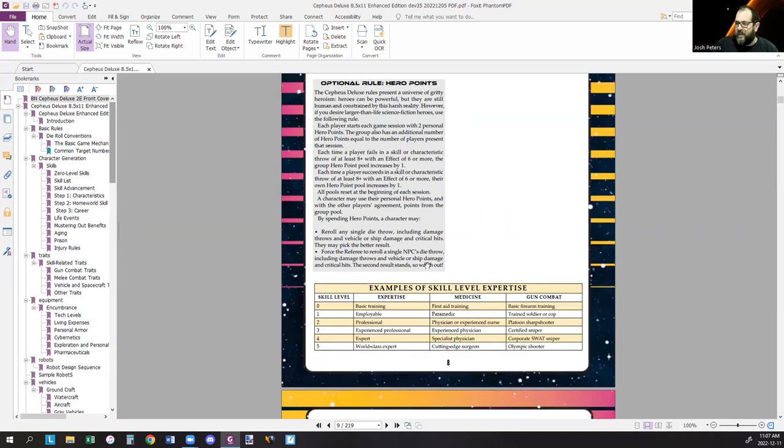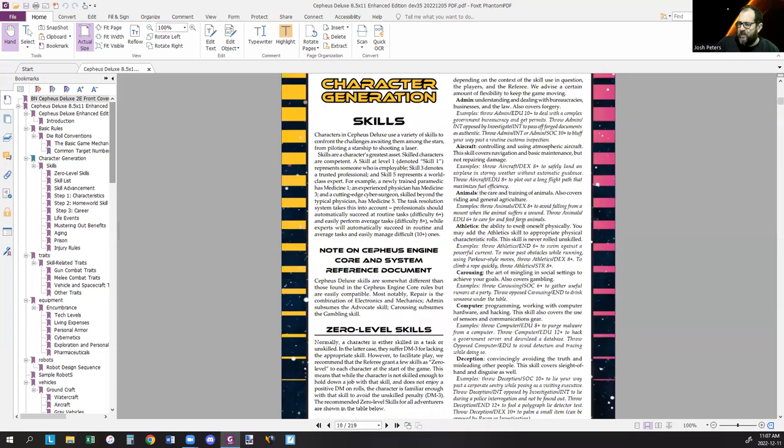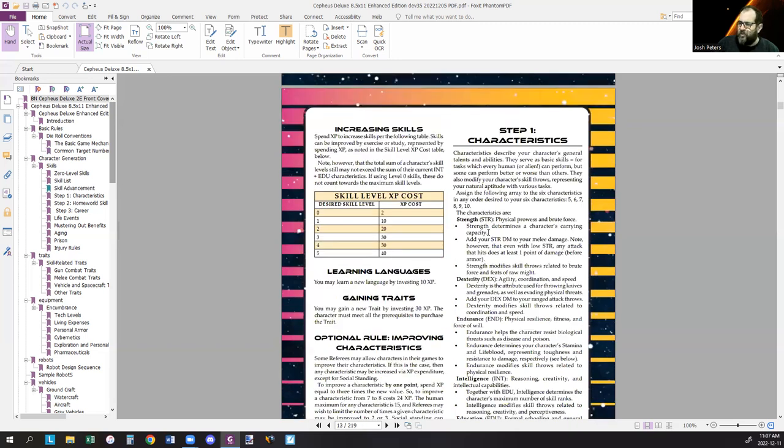There's an example of skill expertise — for medicine and gun combat — so you understand what characters would be considered. Then character generation: skills, the full skill list. Cepheus Deluxe shortens the skill list. We have rules for skill advancement, learning languages, gaining traits, and improving characteristics as an optional rule. Then we go straight into non-random character generation, where you have maximum control over making your own character. Rules for random character generation fully compatible with the enhanced edition are downloadable for free on DriveThruRPG.